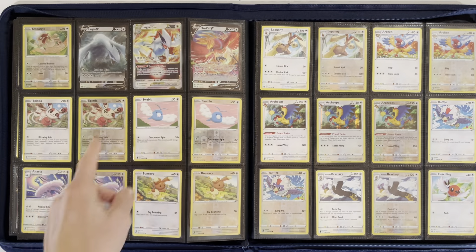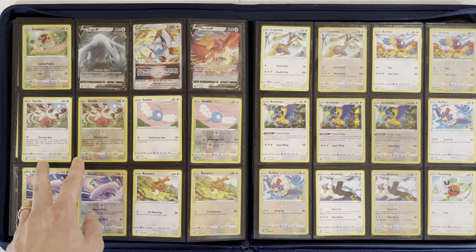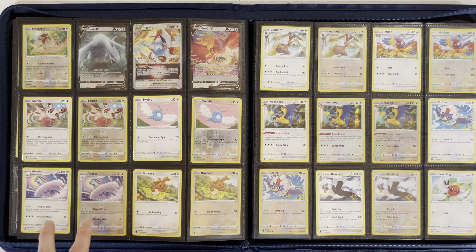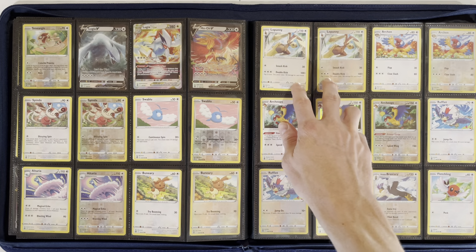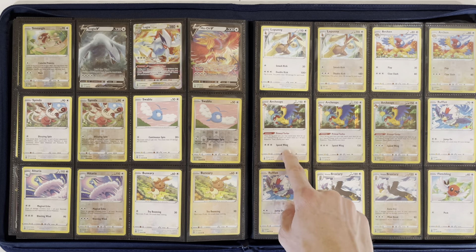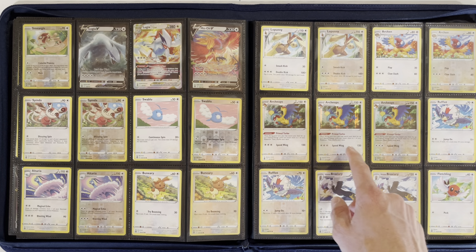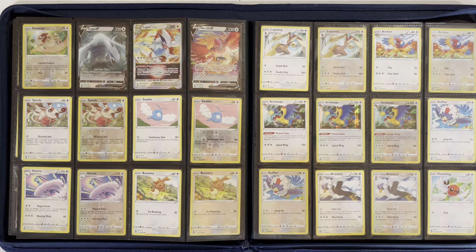Moving on to Smeargle, Lugia V and V-Star, and Ho-Oh V, Spinda, Swablu, Altaria, and Bunnelby. Lopunny, Archen, Archeops — and this is our second exclusive, a non-holo from the Build and Battle Kits. Normally you have a holo and then of course the Reverse Holo. So there are only two exclusives at this point; they may release more later on.